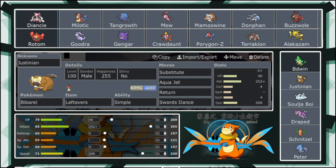Next up we have Justinian — Barbaracle — with Leftovers and the Simple ability, where we're bringing another setup sweeper. We have Substitute, SD, Aqua Jet, Return, Max Attack, Adamant, enough speed to speed creep something, but the rest in HP and defenses. With my investment in HP, I can completely set up on the Milotic for free — I click Substitute, he'll click Scald, it won't do anything, Toxic can't go through my sub, and I can get a free SD up. That'll take me to plus four, and at plus four Return just bodies Milotic.